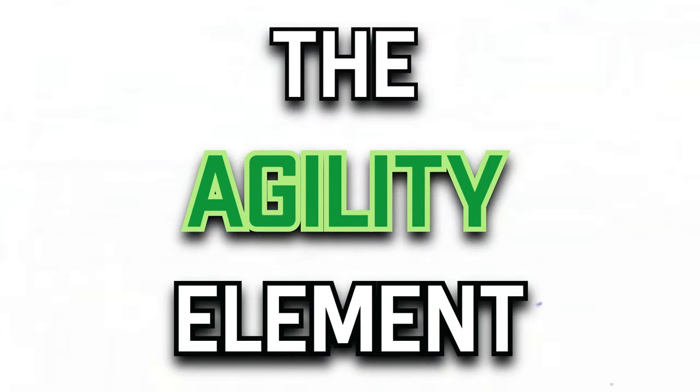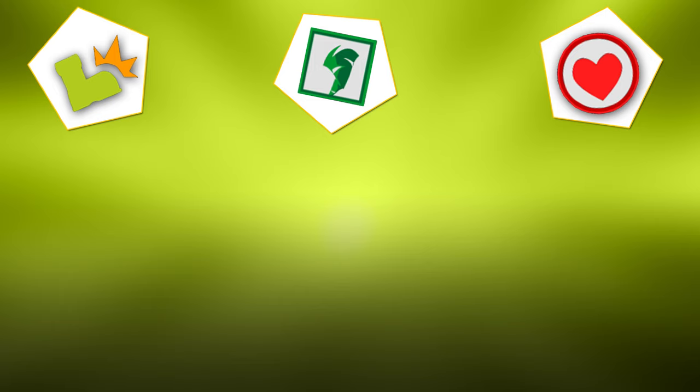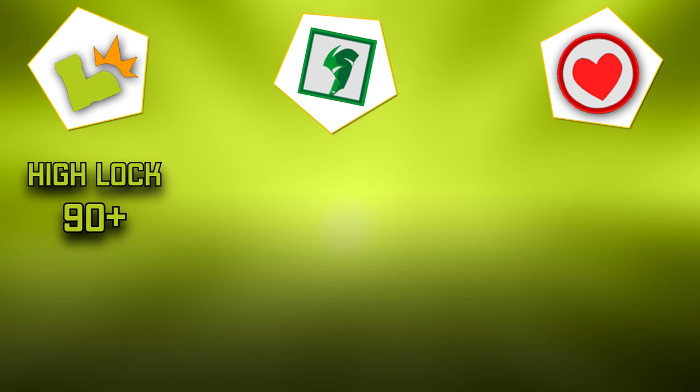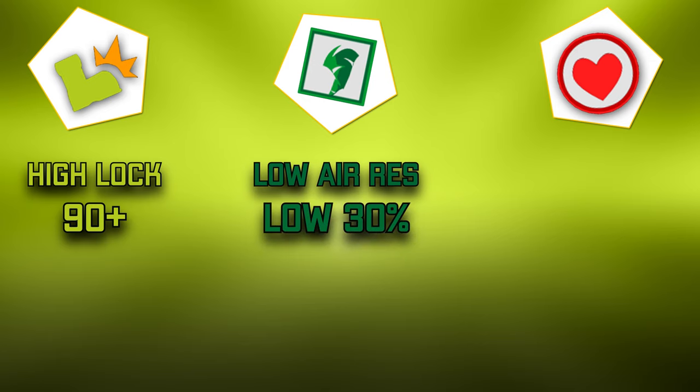The agility element is the easiest one to find out. It's very simple to identify if your enemy is playing agility mode because normally it starts off with a huge amount of lock — if someone has above 90 lock, it's probably an agility build. Agility builds also have a low area res, so normally if someone is playing agility they usually struggle to get area res. You don't often see agility builds with 50 area res, for example. Also, agility gives pushback res.